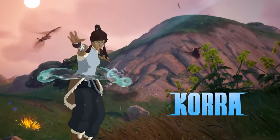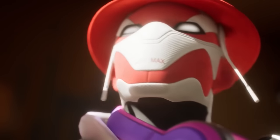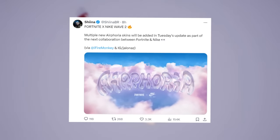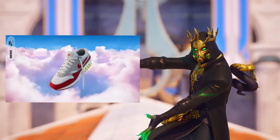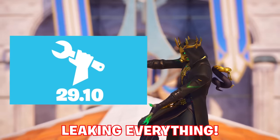Despite the Avatar collaboration we know is upcoming this season — with Korra shown in the trailer as the secret skin — another collaboration in Tuesday's update is Fortnite X Nightwave 2. Multiple new Aephoria skins will be added in Tuesday's update. Like the last event, this may come with some free rewards, but we'll find out upon downtime lifting or from the files leaking everything about the update.